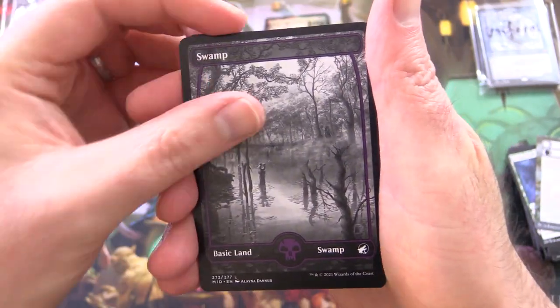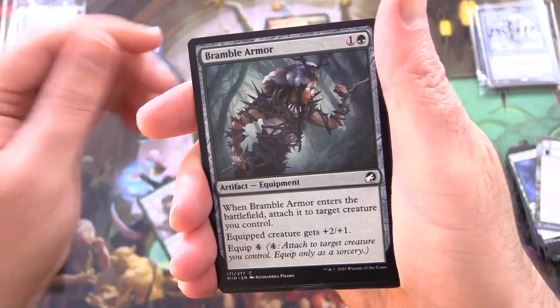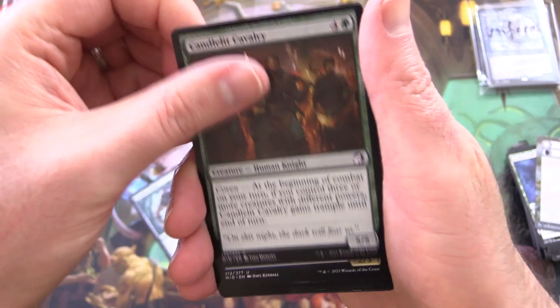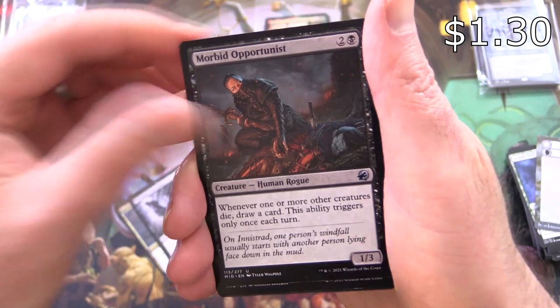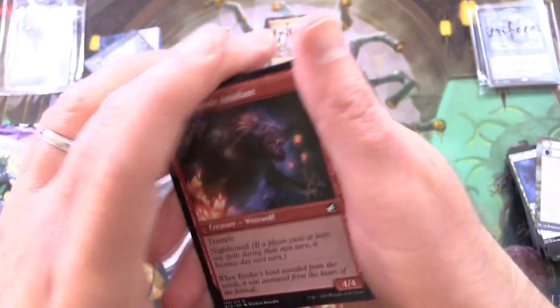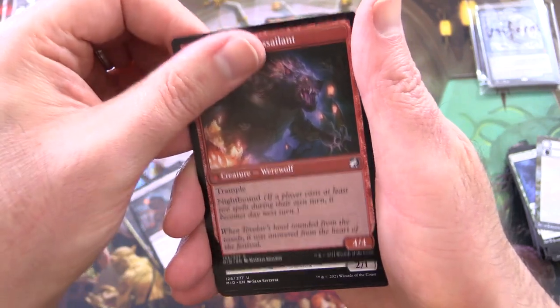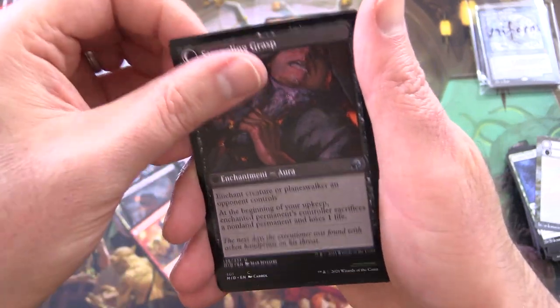Fading Hope and a Swamp — very cool. Timberland Guide, Bramble Armor, Candle-lipped Cavalry, Blade-stitched Scarab, Ghoulish Procession, Morbid Opportunist, Harvesttide Infiltrator. Flipping around into Harvesttide Assailant. Vengeful Strangler — what could he be but a Strangling Grasp.